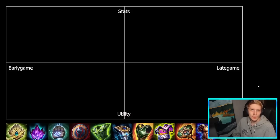If you haven't seen my previous alignment chart videos so far, I'll give a quick explanation of how this works before we start. As always, it is a little bit different to your typical tier list format. So basically, we have two axes here. From left to right, it's early to late game.